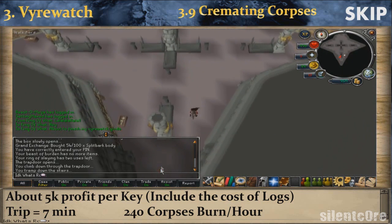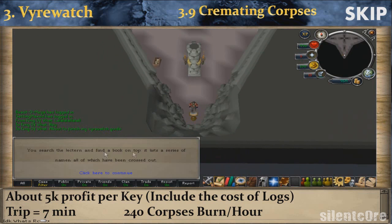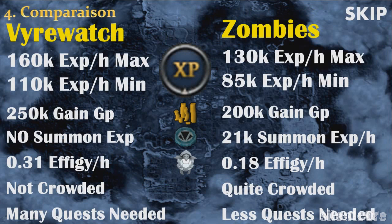If you want to verify that you have really burned 500 of them, you can check the little lantern south of the Pyre of the Damned — it should display a confirmation message. Comparing vyrewatch to zombies: vyrewatch give better experience per hour, better cash, better experience per gold spent, and they are not crowded at all. However, they do not give summoning experience except from the charms obtained by cremating bodies, which is not a lot. They also require a lot of quests to be able to kill them.